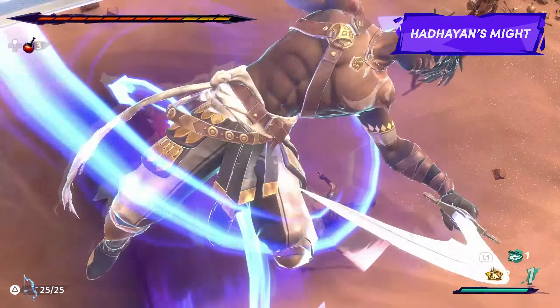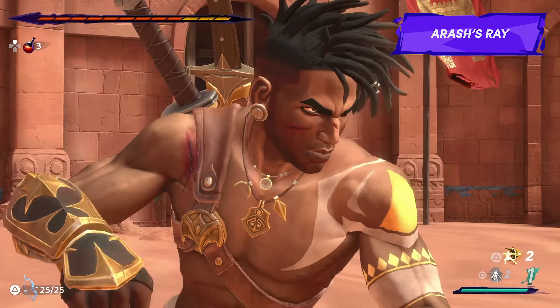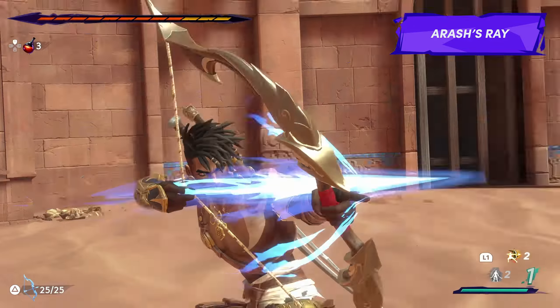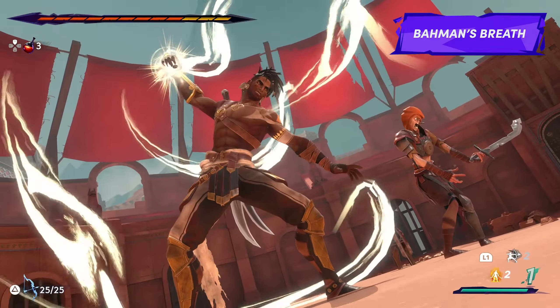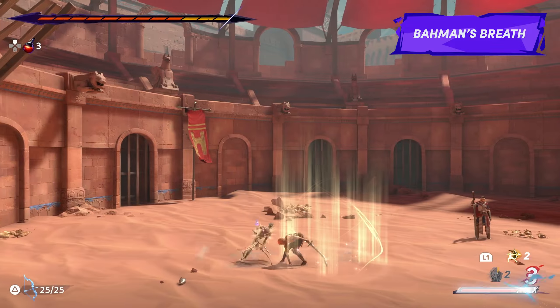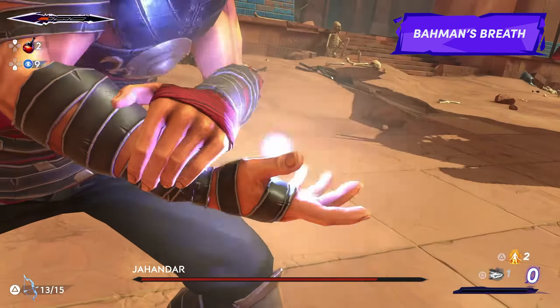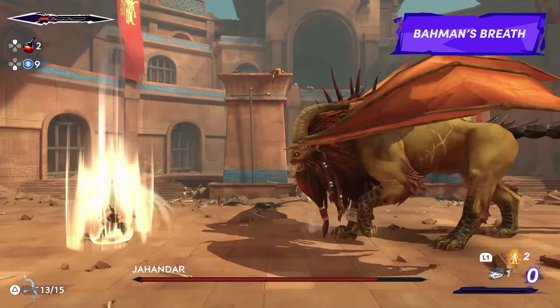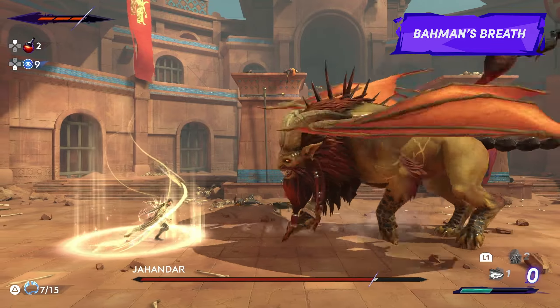The actual surge abilities come in a wide variety and are mainly offense-based, ranging from defense-piercing melee strikes to powerful long-range projectiles. But some of the more unique surges, like Bauman's Breath, can create a healing zone for regaining health if you find yourself out of potions. This surge will be really helpful against long boss fights, especially if you're playing on a higher difficulty. I definitely recommend having this one equipped during bosses, but during normal gameplay you can swap it out for another.